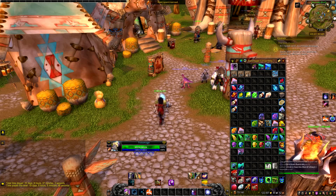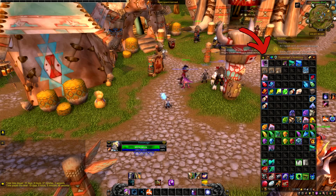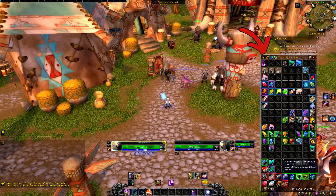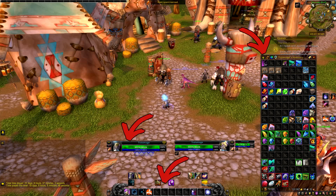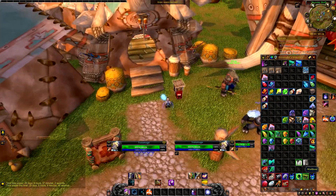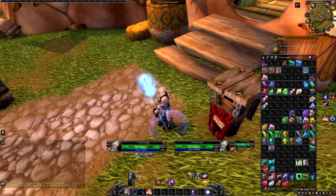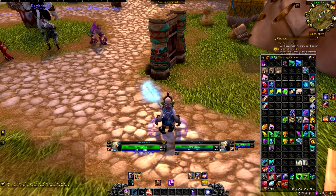On the side, I also like to create a chat window that shows only whispers and system messages, because every time you sell something on the auction house it shows up as a system message — I like having everything in one window without all the trade chat spam. The bag addon I use to make bags look like this is called Bagnon, the minimap is Sexymap, and the action bars are Bartender. I hope this video was useful — in the next video I'll show you how I make gold and give some gold tips. Make sure you subscribe and I'll see you next time!